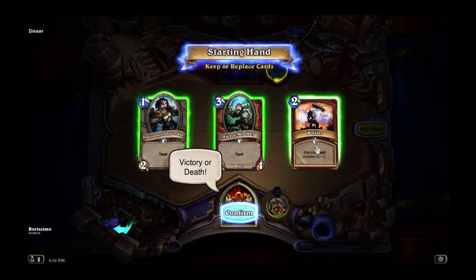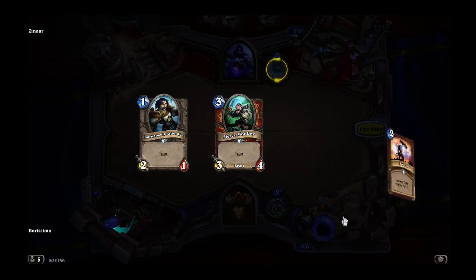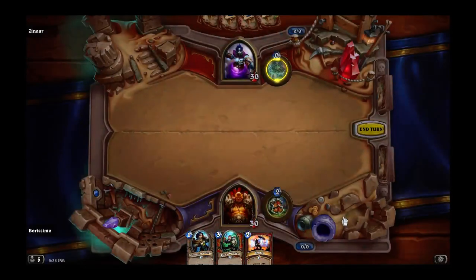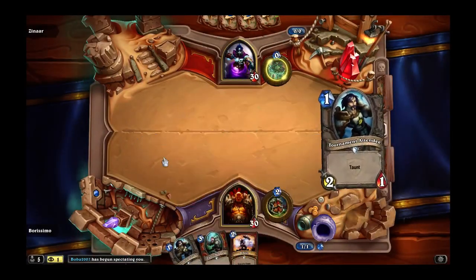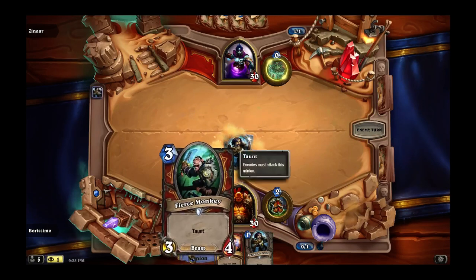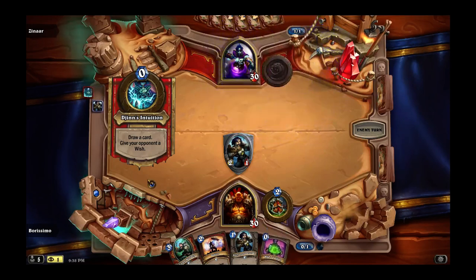This is the other warrior common, which is just really good. It's a spider tank with taunt. Blizzard gave warriors in this expansion at the common slot a strictly better Wargolem and a strictly better Spider Tank. Strictly better is a little bit of a stretch, because it is a beast rather than a mech — that is a difference that is sometimes significant — but for the most part, strictly better.